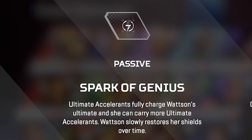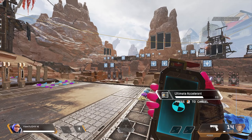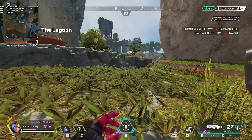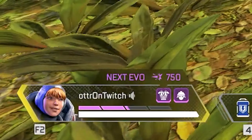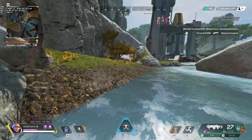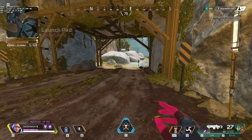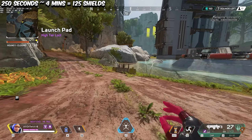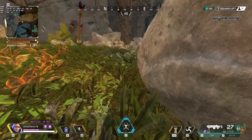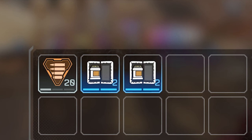Starting with Wattson's passive, Spark of Genius has two uses. One, using an ultimate accelerant will instantly replenish your ultimate, as opposed to the 35% it restores normally. Wattson can also stack two ultimate accelerants in the same slot. Two, Wattson passively restores shield health, sort of like Octane's passive — she recharges one shield per two seconds after avoiding damage for six seconds. This passive also stacks with the recharge of her ultimate, the Interception Pylon. The slow recharge is highly useful if you want to save up on shield heals such as batteries or shield cells, but keep in mind it takes up to 250 seconds, or about 4 minutes, to fully recover a shield. Thanks to her passive, it's ideal to carry at least two ultimate accelerants on you at all times — if not for yourself, it can be beneficial for your teammates.